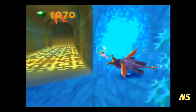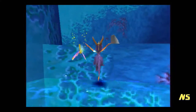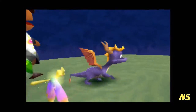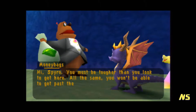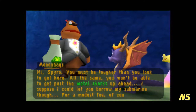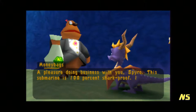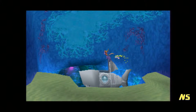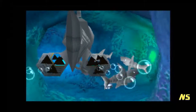That supercharge ability would have been awesome in Idle Springs if we could use it everywhere, but that level was very focused on gliding. You're probably wondering why I have to talk to Moneybags — these sharks will insta-kill you. Not hurt you, insta-kill you. Spyro, you must be tougher than you look to get here. You won't be able to get past the metal sharks up ahead — I could let you borrow my submarine for a modest fee. A hundred bucks. It better be shark-proof, you damn greedy bear. You're like Winnie the Pooh but greedy for gems instead of honey. Or Yogi Bear and his obsession with picnic baskets.